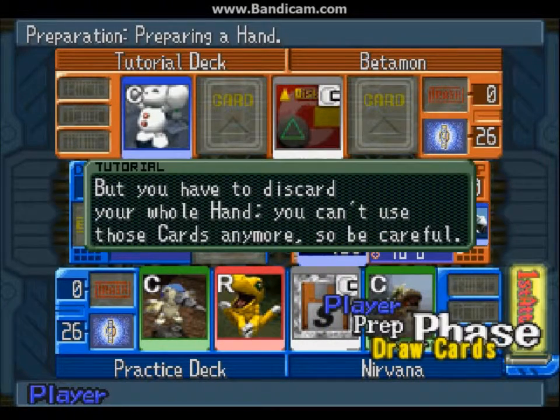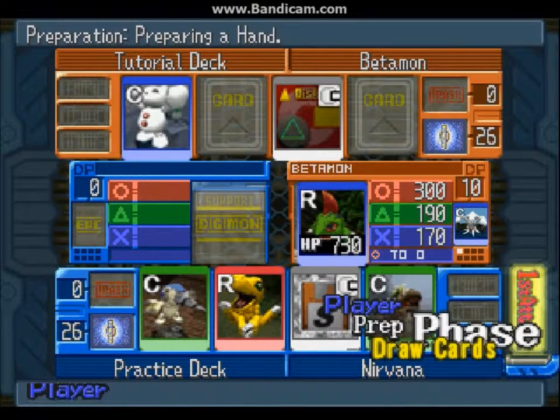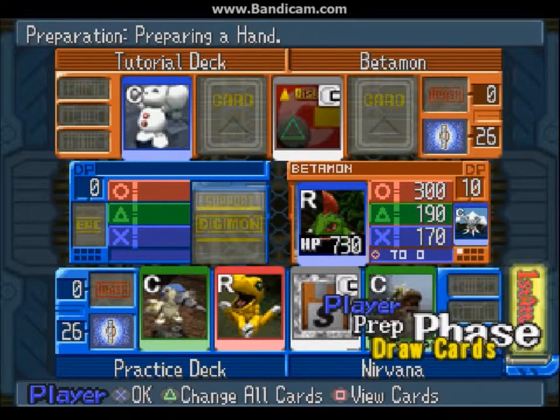As you can see, fire, nature, and water are designated by the color of the background of the card. White cards are your support cards.